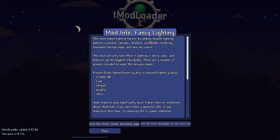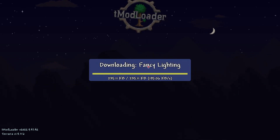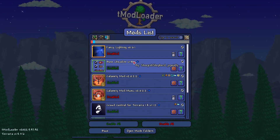It's going to say this mod makes lighting fancier by adding smooth lighting and a bunch of other things it lists there. Then you click 'Download with Dependencies' and it's pretty straightforward — it'll download the mod. Now that the mod is downloaded, I can go back and click on Manage Mods.